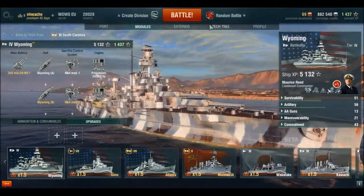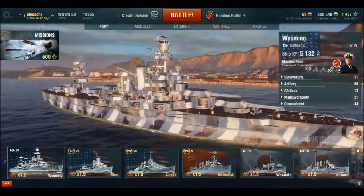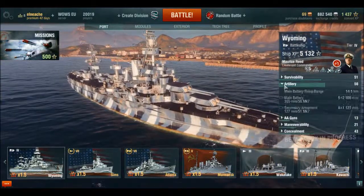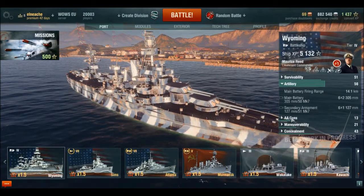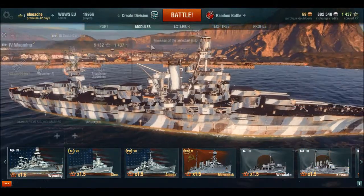This ship sits after the South Carolina and before the New York. I'd describe it as a mini Fuso, just because of the sheer amount of gun turrets it has — six double gun turrets, each sporting 12-inch guns. Not great range, but if you can get in close with this thing you can deal a lot of damage.